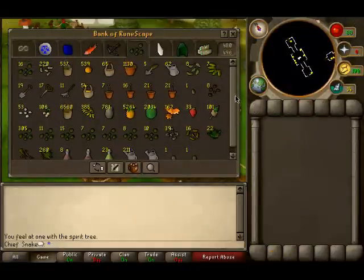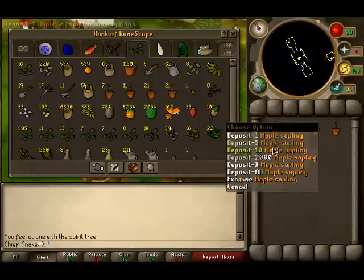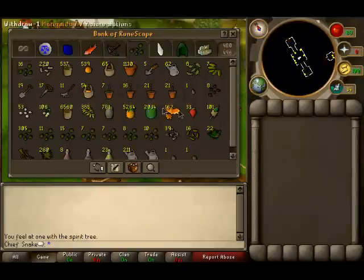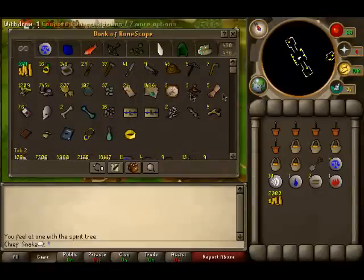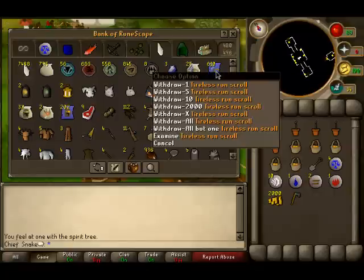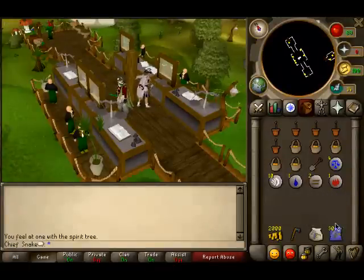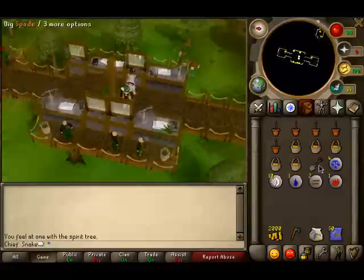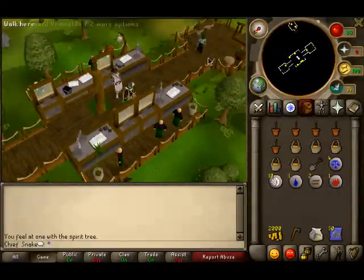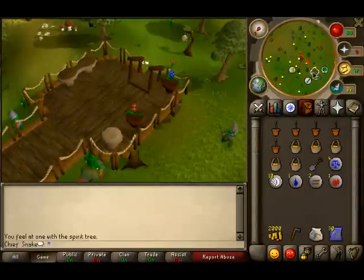We're going to start with just a normal tree run. I'll withdraw my equipment first. I've got my five tree saplings, my five farmer payments — in this case oranges for maple saplings — my spade, and teleports to Varrock, Falador, Taverly (which is the house teleport), and Lumbridge, which you don't actually need because you can use the home teleport.